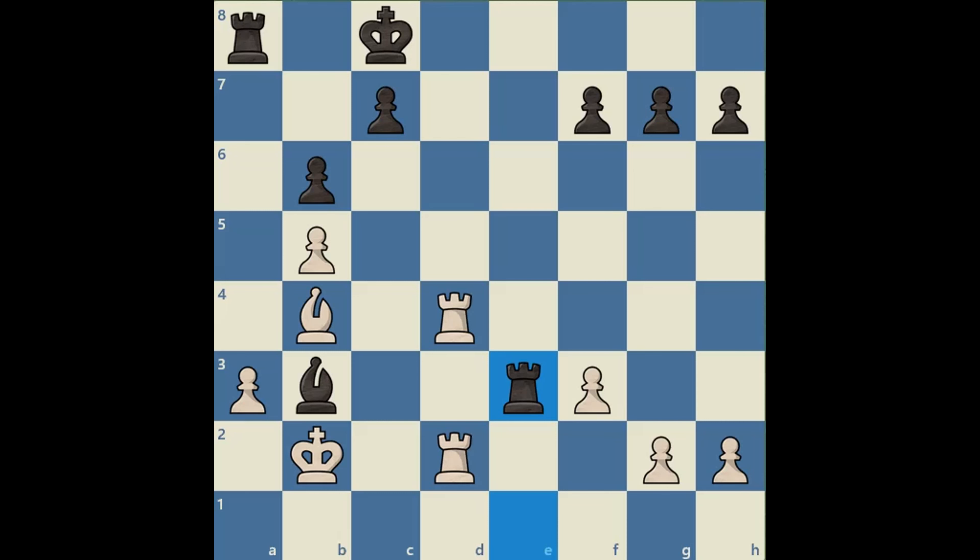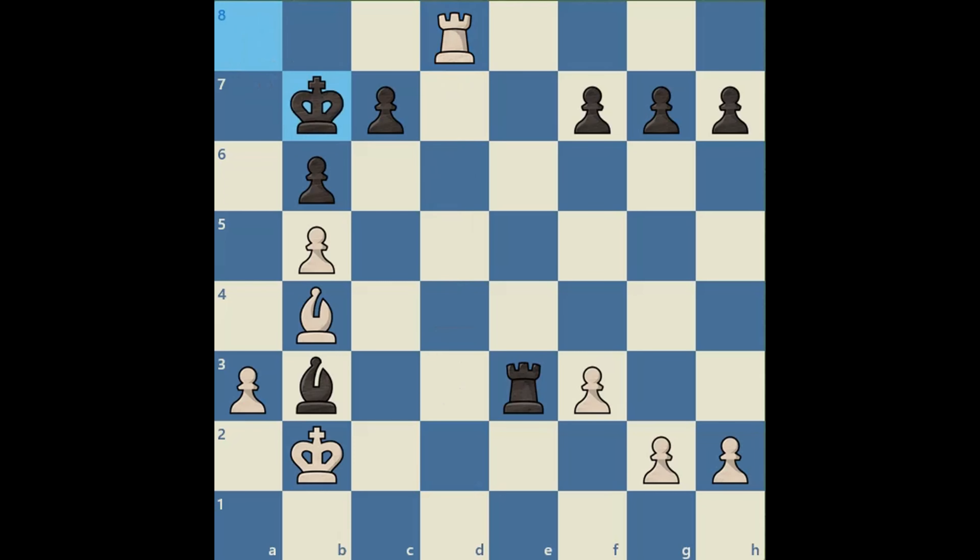Here we are able to play a very interesting maneuver. Rook d8 check, king b7 — this is black's only move. Rook takes a8; now black has to take unless he wants to just let us keep a free rook. King takes a8. Now we need to clear the way for our bishop to move to a square where it attacks the rook, so we play rook d8 check, king b7.